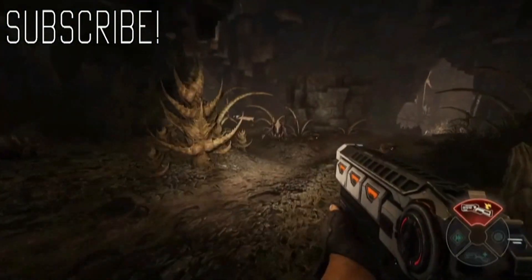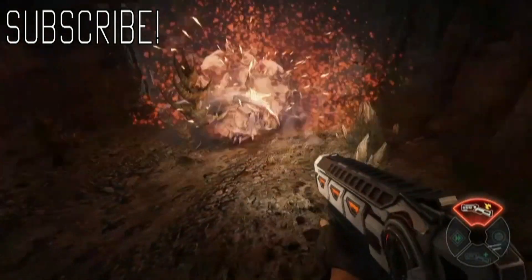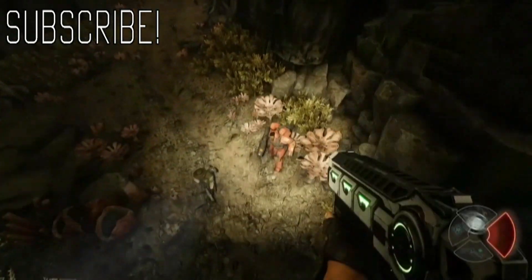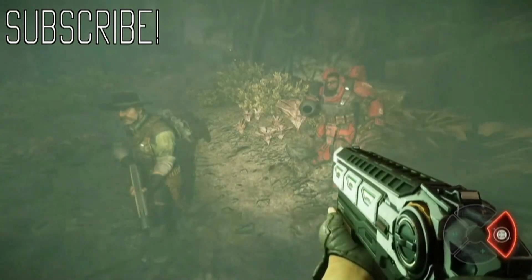The Napalm Grenade Launcher deals fire damage to the enemy. Don't forget to use the Healing Burst. Regen Field!